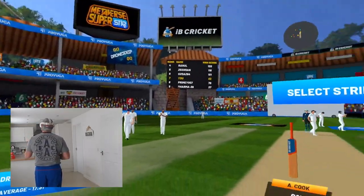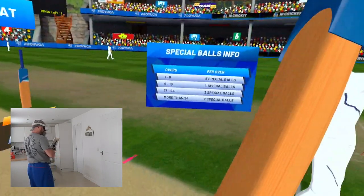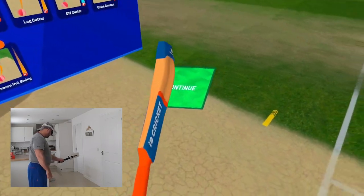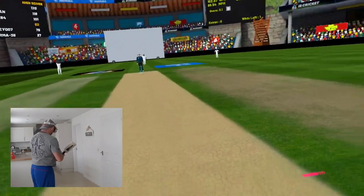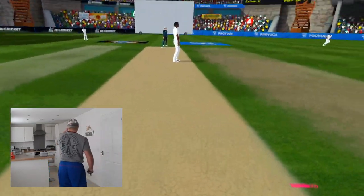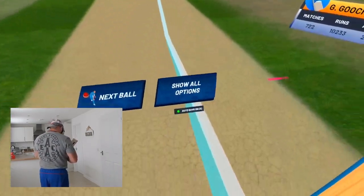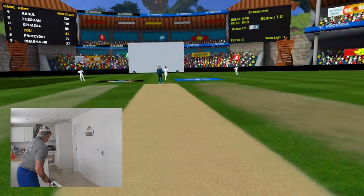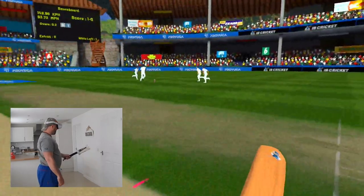Okay, here we are inside IB Cricket. There's my high score — if you can see, it's 82. That's my high score against the ultra insane bowlers. Again we're going to open up with Alison Cook. This is going to be a guide to how I try my best to score as many runs as I can against the ultra insane bowlers. So against the fast bowler, all I'm going to do is defend with my life. That is my tactics against the ultra insane fast bowler. There's plenty of runs to pick up on the offside.